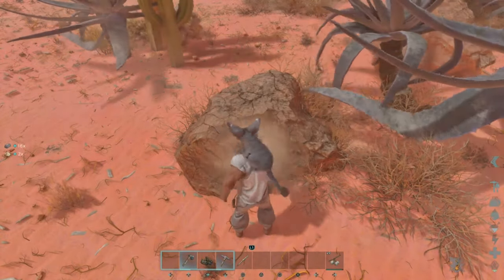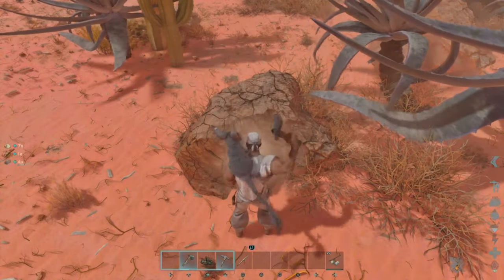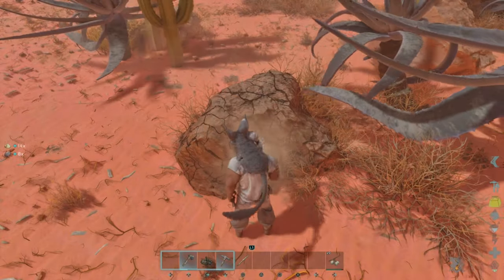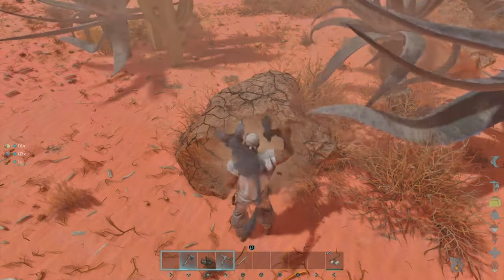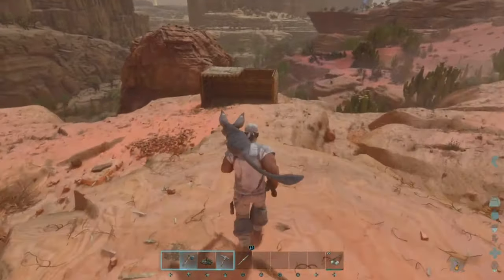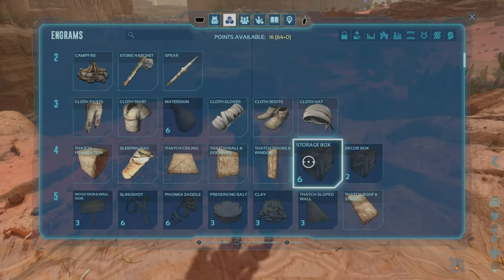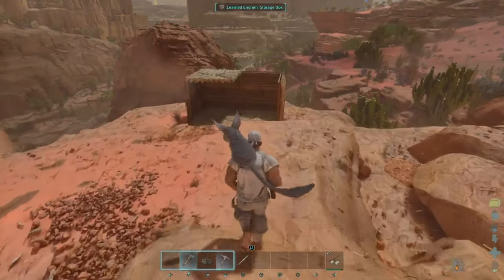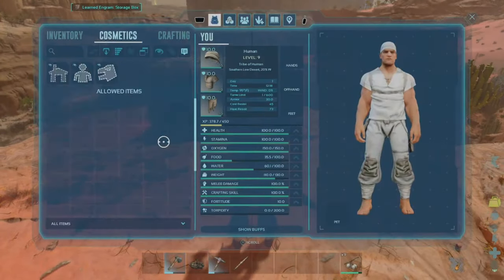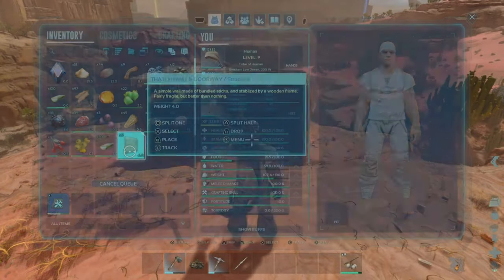We're getting a whole bunch of stone, a little flint, and some more sand. I'm wondering — on the same size rock on The Island, would you get twice as much stone? Are you getting less on Scorched Earth because the resources are split between stone and sand, or do you get the same amount of stone and the sand is on top of that? I don't know, but regardless that's not enough stone yet.